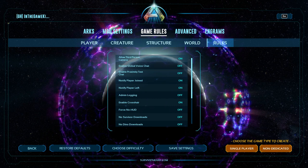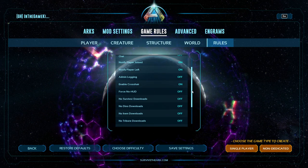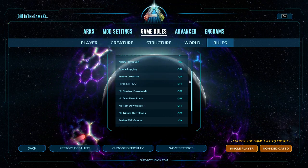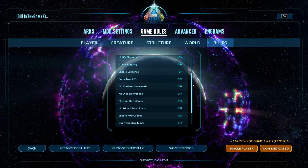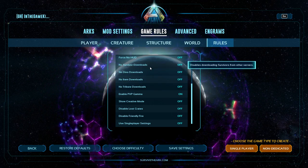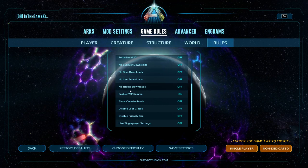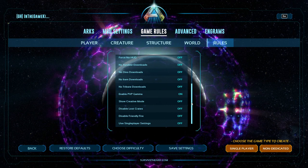For Rules: these are mostly preference and self-explanatory. Some can be set on a person-to-person basis — like crosshair, you can leave it on server-wide but individual players can turn it off for themselves. If the server has it off, you can't turn it on even if you want it. The Downloads settings let you disable uploading or downloading items and creatures via obelisks or loot drops. Gamma is for changing brightness — you input cheats to do that, and most people leave it on, though it's hardly needed in ASA given what they've done to nighttime and low light.